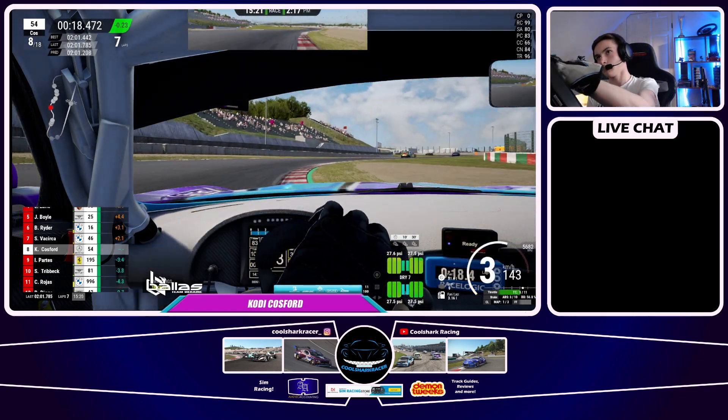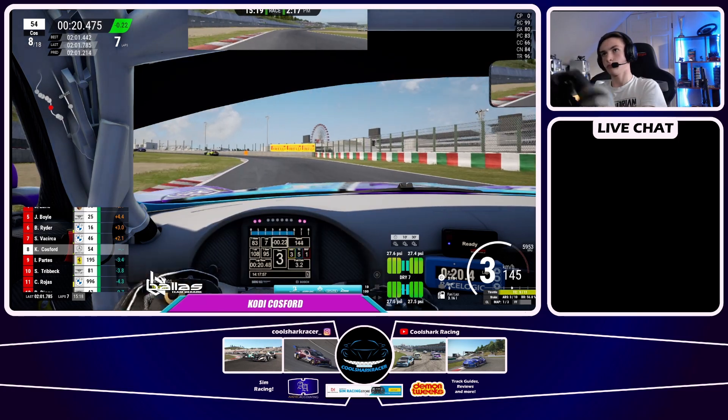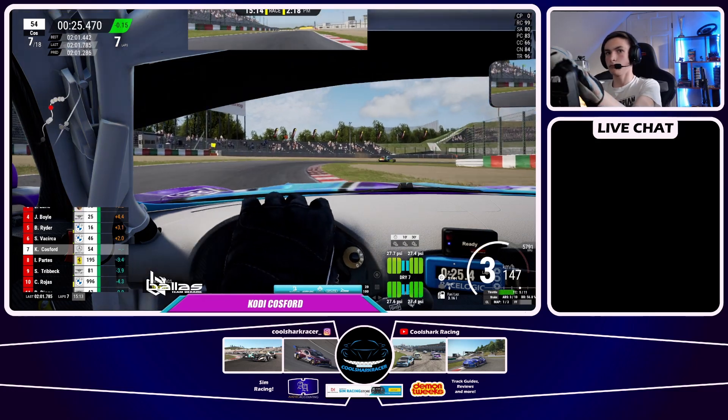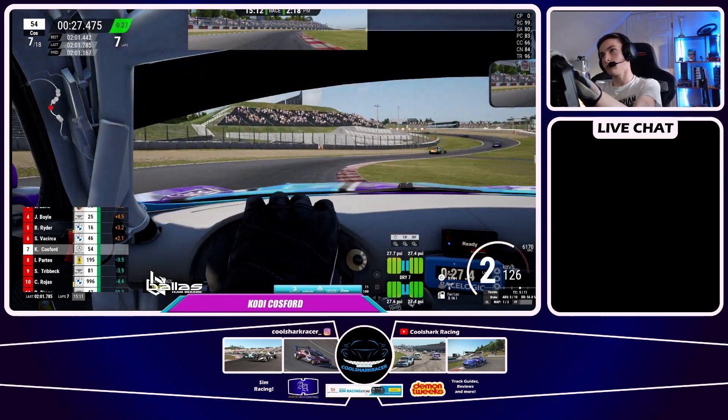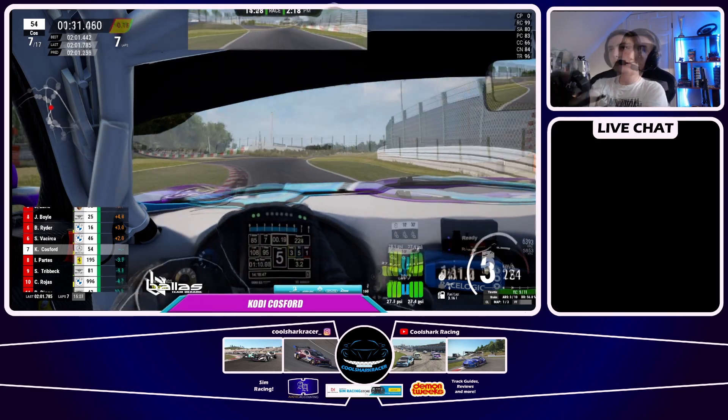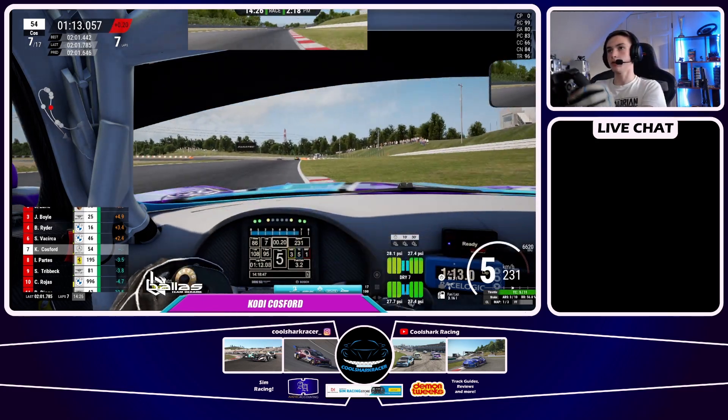Then this is really weird — if you look up in front of us at the McLaren in P2, notice he just goes straight off the track and then leaves the server. Not sure if that was a disconnect or maybe some of his equipment failed. But it did give us a free position and put us up — so we're still in the top ten now, P7.